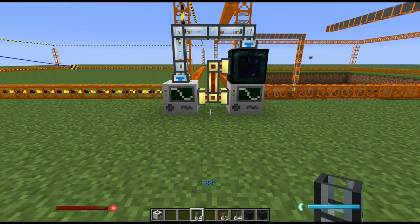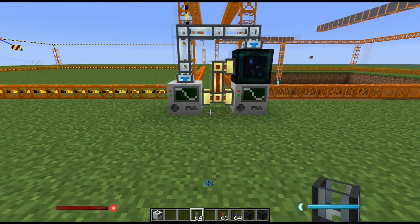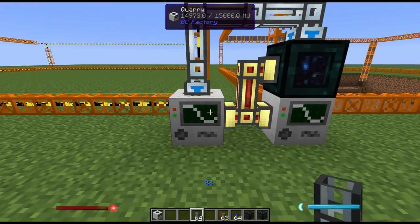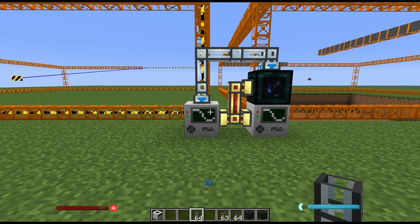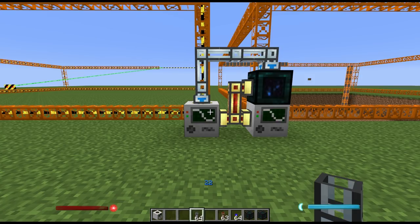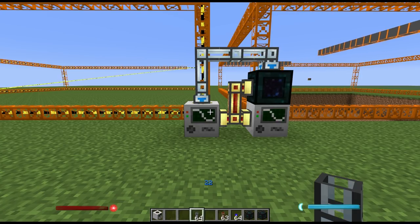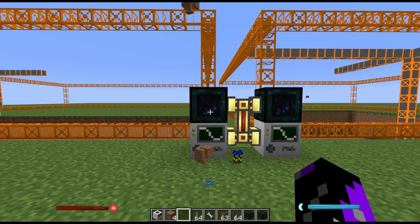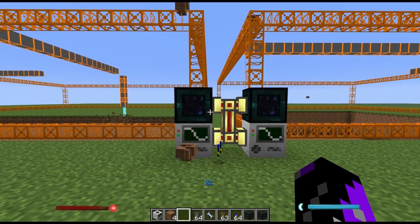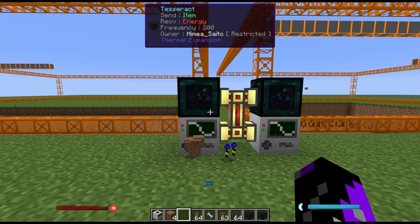You can have multiple quarries running off of one tesseract. Just remember that when using a tesseract to power two quarries at the same time they'll only be receiving half the amount of power — a tesseract can only send up to a maximum of 100 MJ per tick or 1,000 RF per tick. You can also have multiple quarries running on the same frequency, but keep in mind that certain sorting systems might have a limit of how many items they can process per tick.